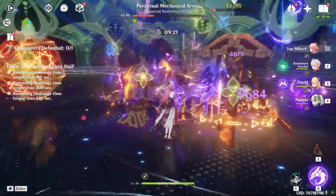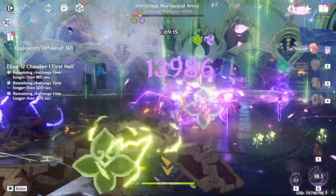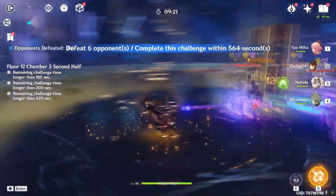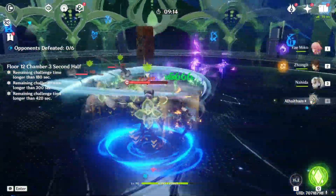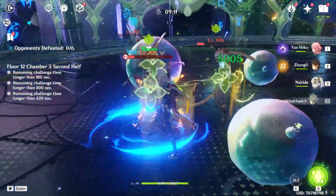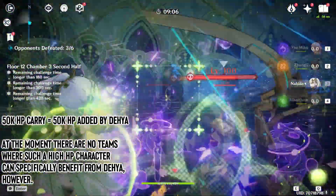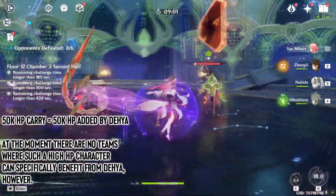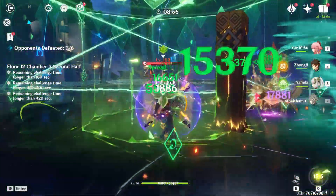In general, the weaker your team is damage-wise, the more rotations are required to clear a stage. The slower you clear, the more defensive utility you'll probably need to stay alive. There is also another scenario where Dihia's effective HP added can become much more valuable, which is when your main carry has a high HP pool. However, for this to be truly viable, the HP pool would have to be unrealistically high for current Genshin standards — around 50 or 60,000 HP — but maybe in the future we'll see something like that with new characters.